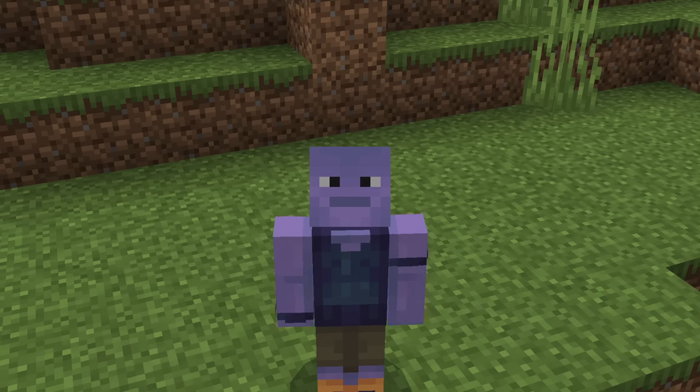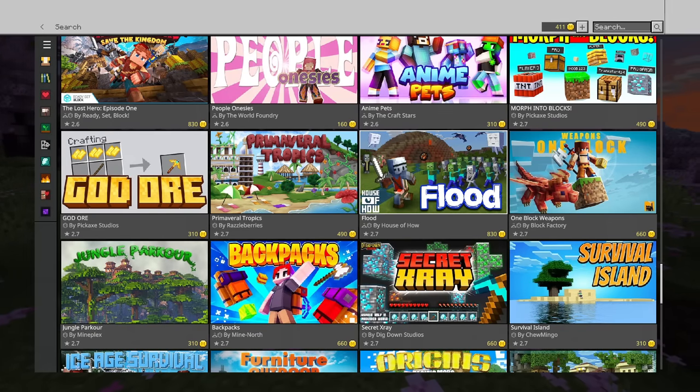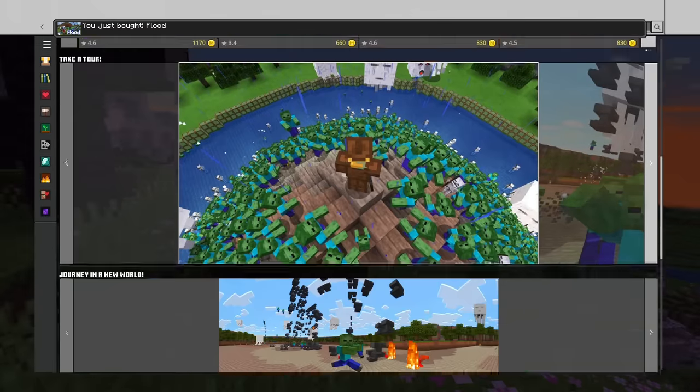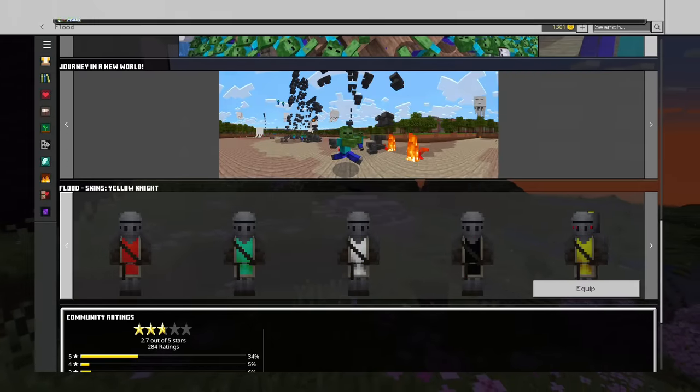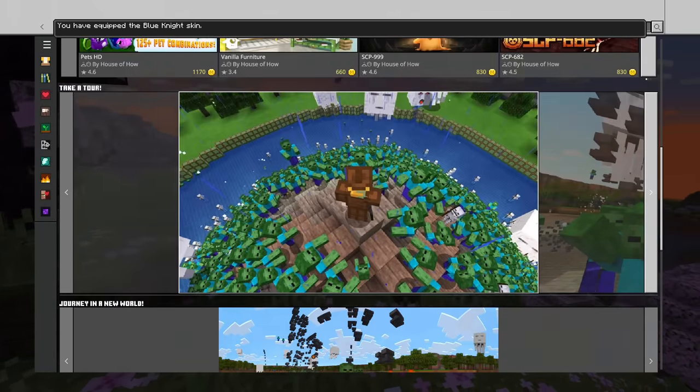To start things off, me and my friend Danny will be playing Flood. It's got a solid 2.7 star rating, which sounds high, but it isn't. Flood comes with 8 skins too, so I'm wearing one of the skins - I mean, I paid for it. You know, might as well.